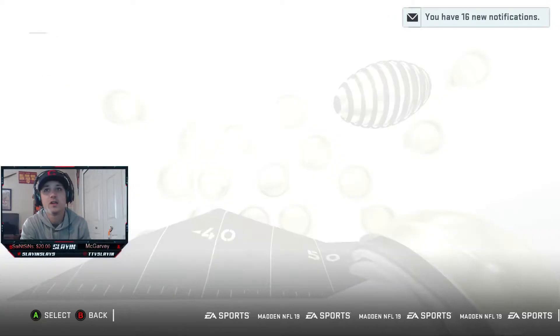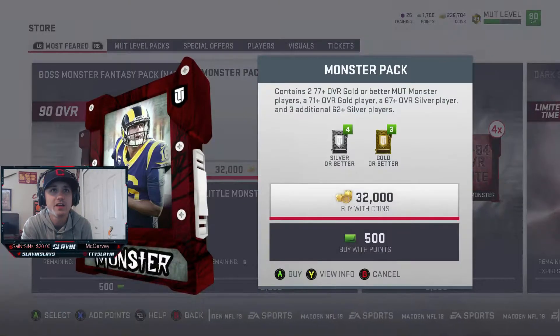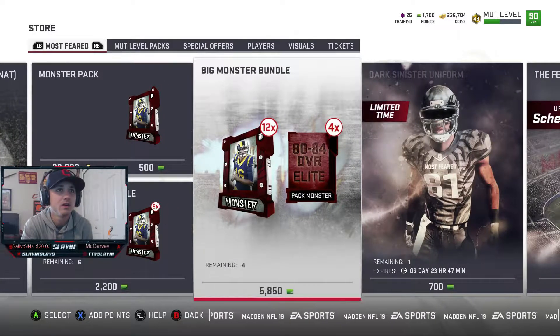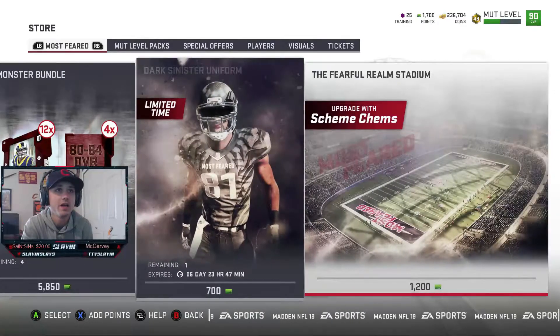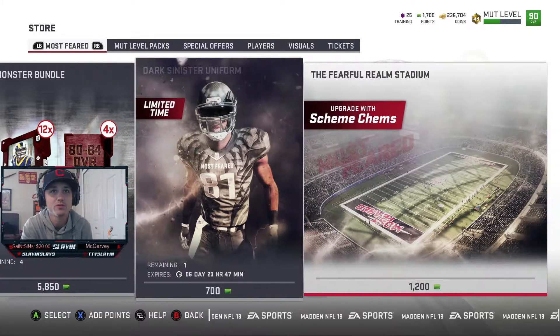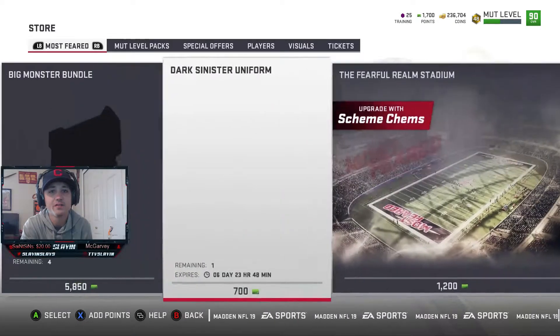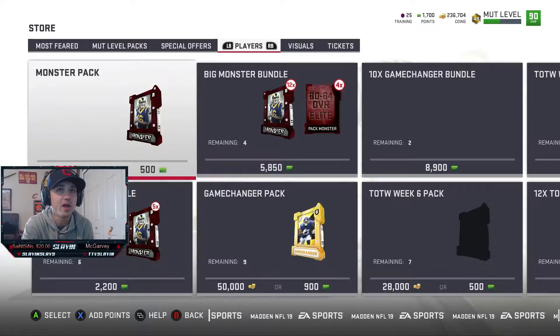Now for the packs they have out — they have the Monster Pack which contains a 77-plus overall gold or better monster player and a 71-plus gold or better player, with a 90-plus 4.2% chance. They also have a Big Monster Bundle and a Little Monster Bundle. There's a limited-time uniform for 700 Microsoft points, and a stadium upgrade with scheme cams — that's not a bad choice, though it is 1200 points, which is half a bundle. And I think that's all they have pack-wise.